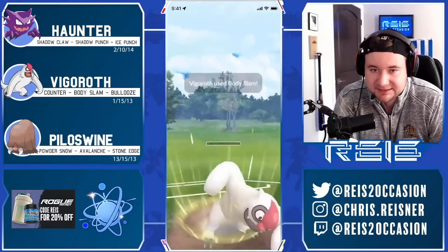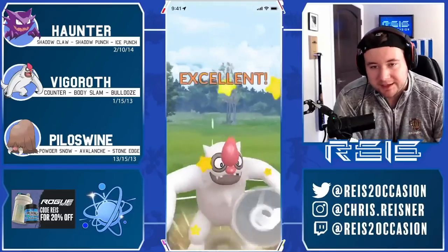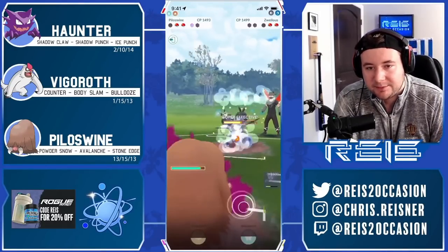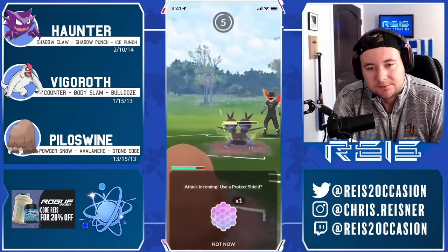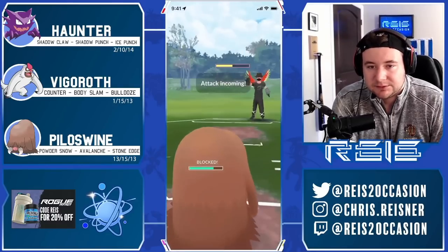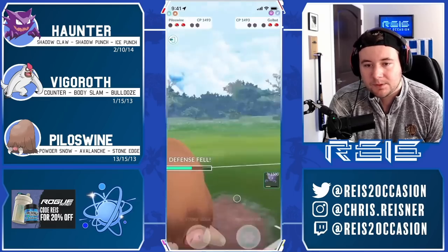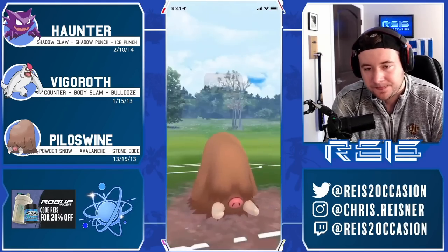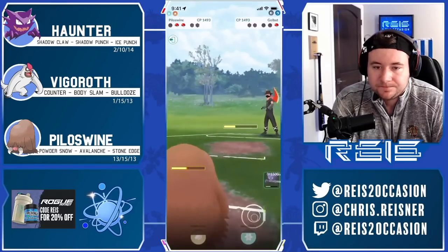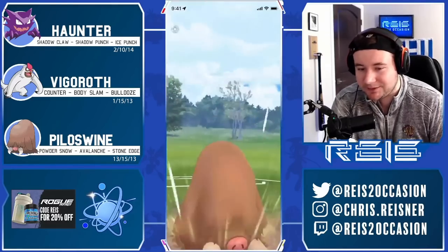Sometimes if you're at one HP it's probably best to just blind throw to make sure you get off your move, but look at this — I get off both Body Slams, that is massive! Now our Pyloswine is looking great in the back. We grab the last shield, come in right away with Pyloswine. Committing a shield here — Goldbat only has a Fang, so I know this is just a Fang and I should be in an okay spot. Over-farm, get to the Avalanche.